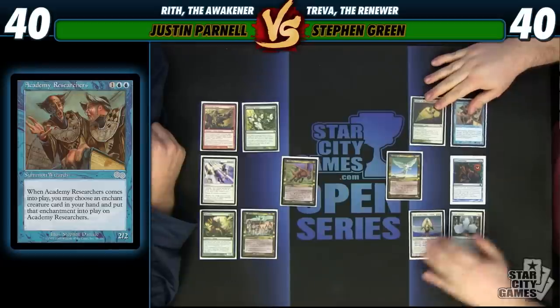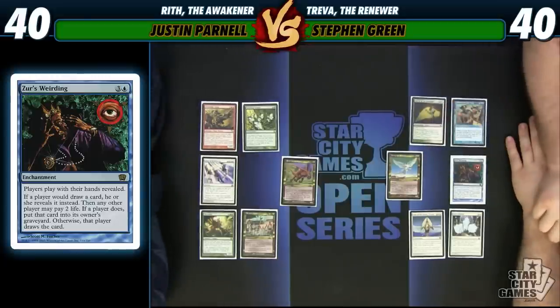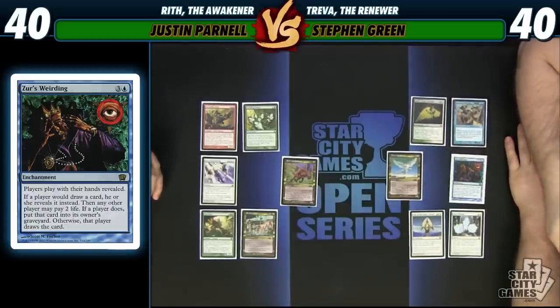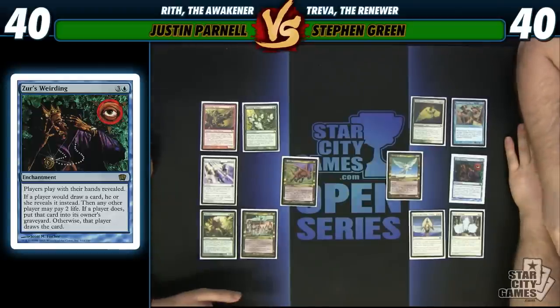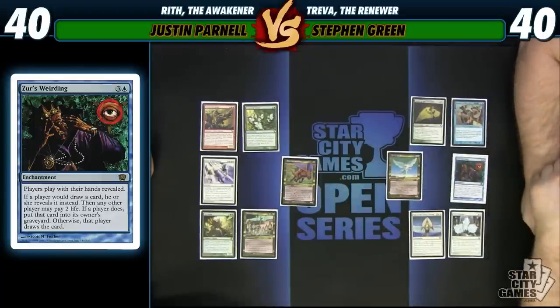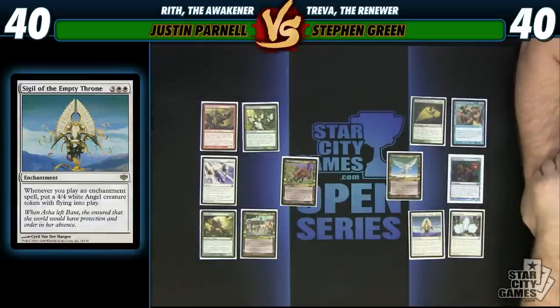Basically I'm going to be playing Enchantments. Xur's Weirding makes both players play with their hand revealed, and if a player would draw a card, that player reveals it instead, and you or I may pay two life and they don't draw it. So I go to my draw step and you can say, nah, I don't want you to have that one. You start with 40 life — that's 20 cards you could deny me. I could also gain a couple of life. I have a feeling I'm going to match you with tokens — if you're making angels, I'll figure something out. I'm gonna have plenty.